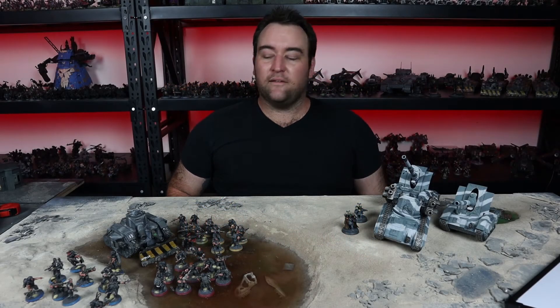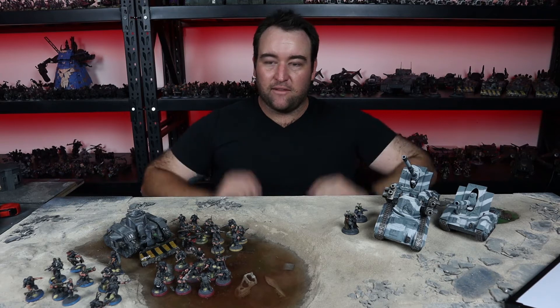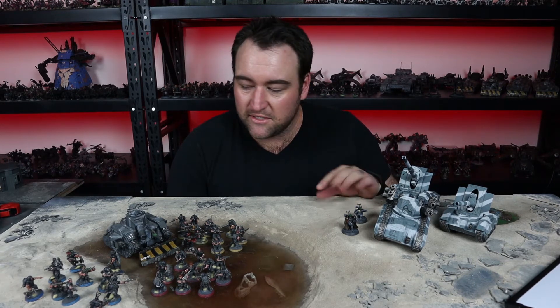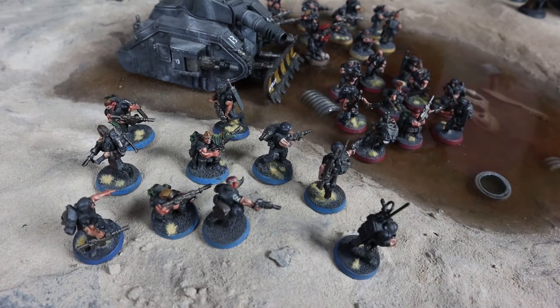How's it going guys, welcome back. So long story short, we're going to have two detachments to get this thing to work. We're going to have a spearhead, or something like a spearhead, that allows us to have three heavy support choices, and we're going to have a battalion with at least one tank commander.